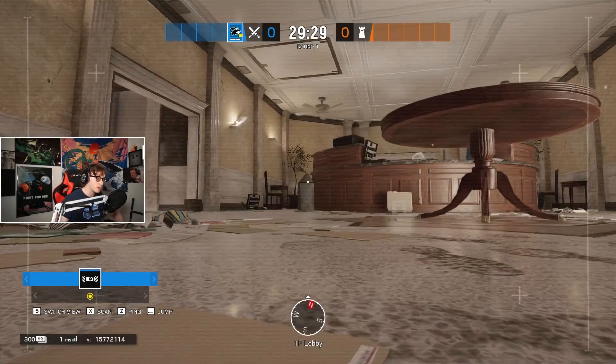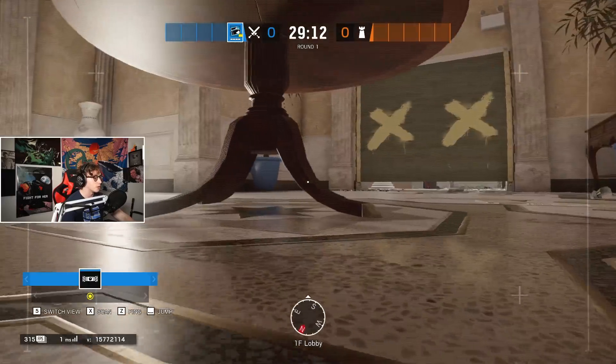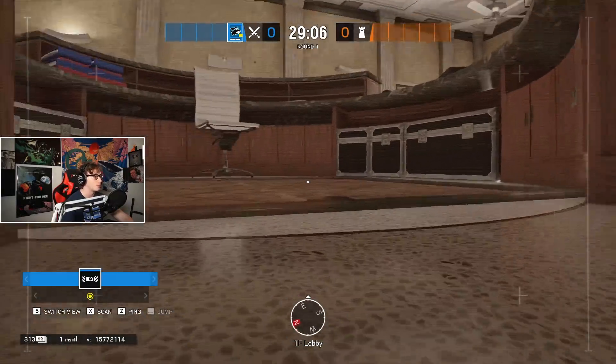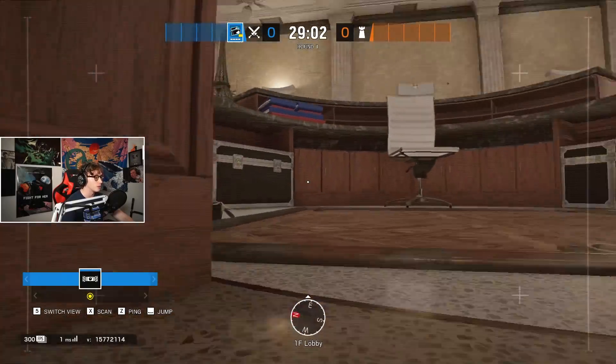The first thing you want to do when attacking Consulate — and this is for any map really — is to figure out where they picked the bomb site. Once you do that, you can guesstimate exactly where the enemy is going to be. So if they're doing a garage take, you want to drone out circle desk first. There are lots of nooks and crannies that people like to hide in — people will prone and try to hide like a rat behind the circle desk. So drone this out.